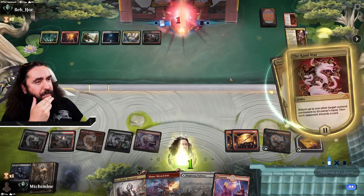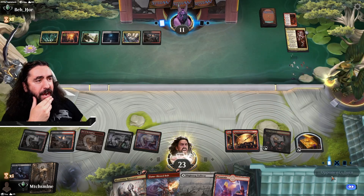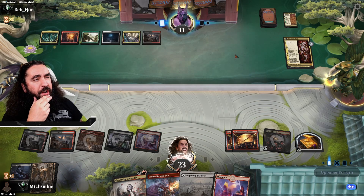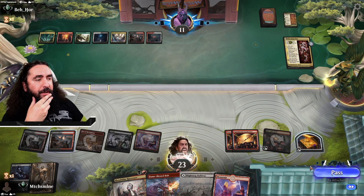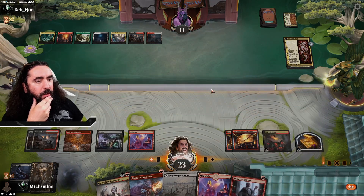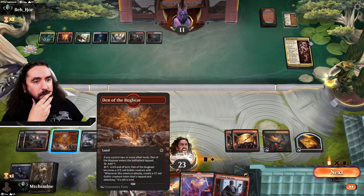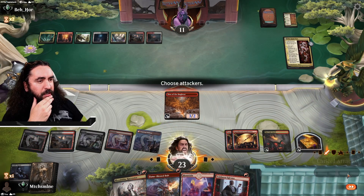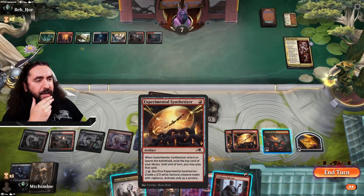They think they're smart here, but they're not. We need to get in for as much damage as we can as soon as possible. There's four damage right here right now. Bringing down the Voldaren Epicure. I kind of like where this is going.